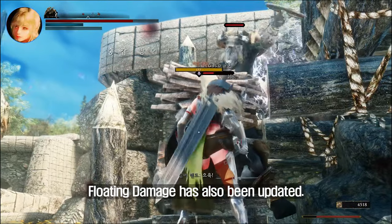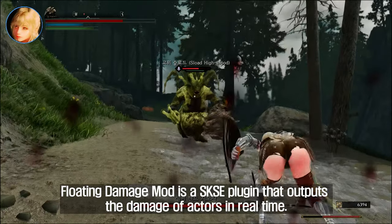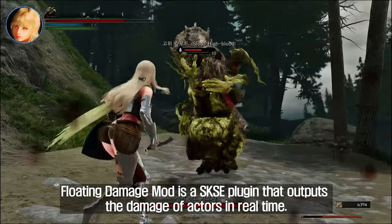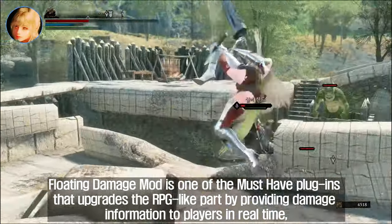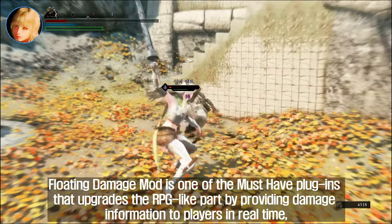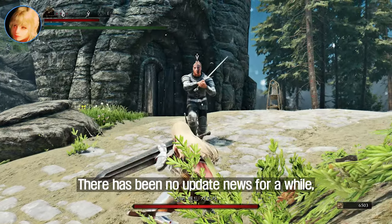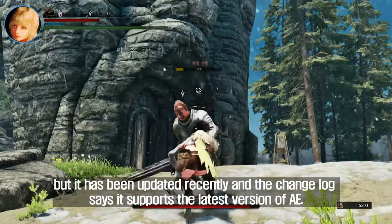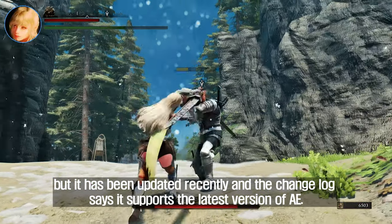Floating Damage mod has also been updated. Floating Damage mod is a SKSE plugin that outputs the damage of actors in real time. It is one of the must-have plugins that upgrades the RPG-like experience by providing damage information to players in real time, as it outputs damage to the screen in real time. There has been no update news for a while, but it has been updated recently and the changelog says it supports the latest version of AE.